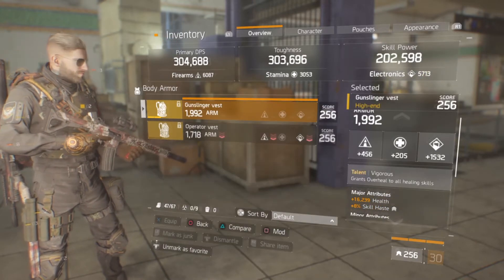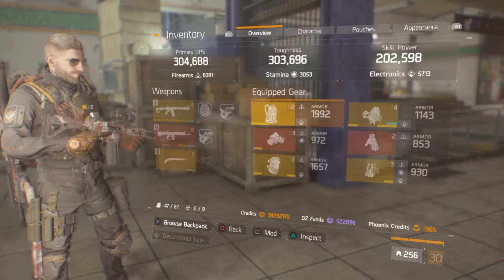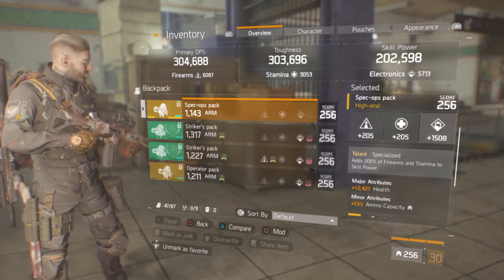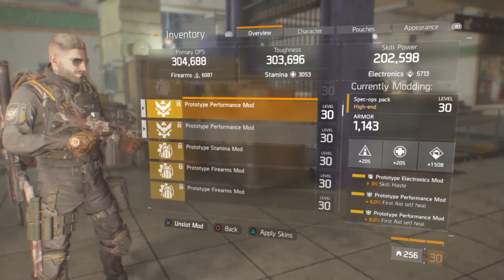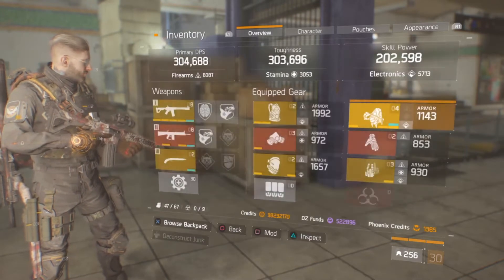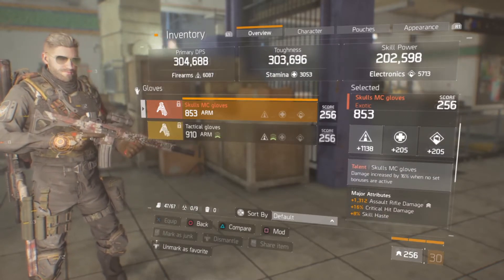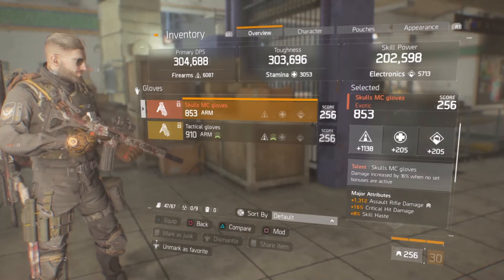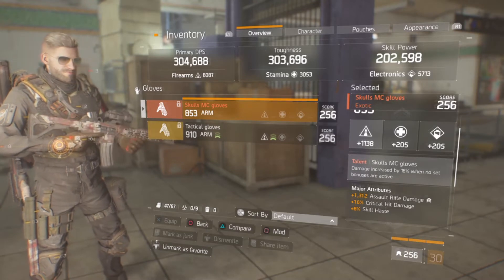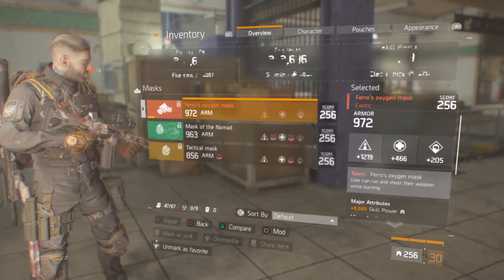This build is all about stacking skill haste, and you're gonna see why when you see the cooldown times on the pulse and booster shot. The backpack is also Specialized — health, ammo capacity, and always skill haste. The performance mod is self-heal. The skull gloves — the base damage roll is very low, normalization takes care of that — you want assault rifle damage, crit damage, and skill haste. I know crit chance might seem good, but skill haste is way better.